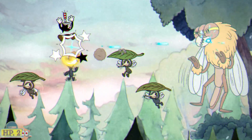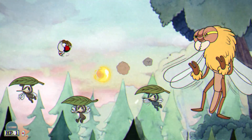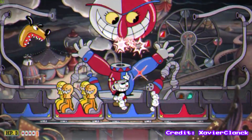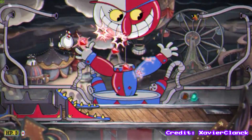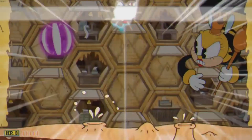If Cuphead gets hit, then the glitch ends. Whilst he's in this spinning state, you can still fire your weapon by spamming the change weapon button until it starts working again. This isn't the only place the infinite spinning glitch has happened either. Xavier Clank found that in the Beppi the Clown boss fight, Cuphead can get caught in an infinite spin by using his super and then parrying at just the right time during phase 2. The same thing happens in the Rumour Honeybottom's fight by parrying right after a super attack too.